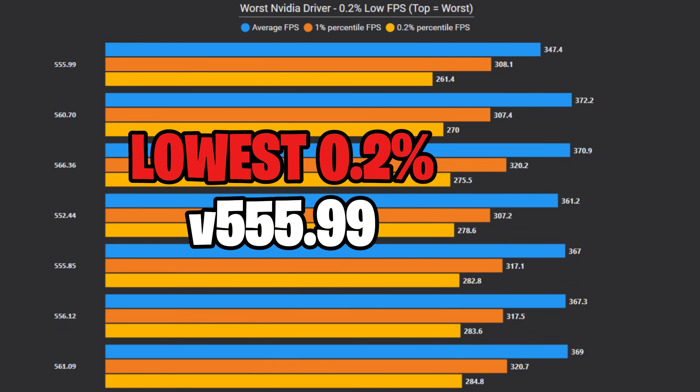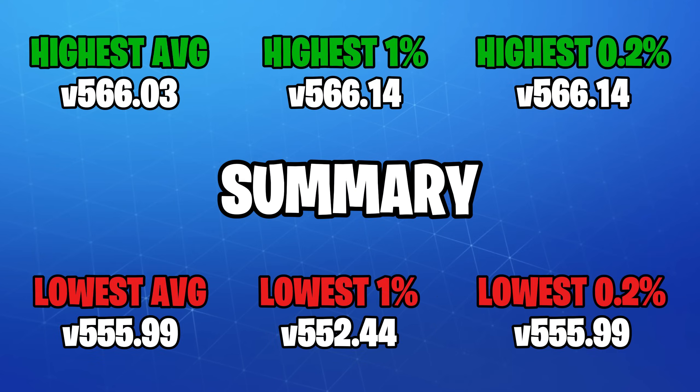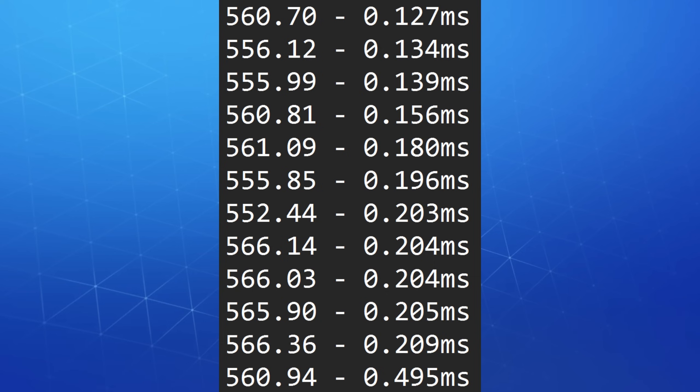Moving on to the 0.2% lows, 566.14 gets the crown with the highest FPS of them all. On the other hand, driver version 555.99 had the worst 0.2% lows, suffering a 16% performance decrease — and yeah, it was that bad. Here's a quick summary: driver 566.14 with two wins, and 555.99 with two losses.